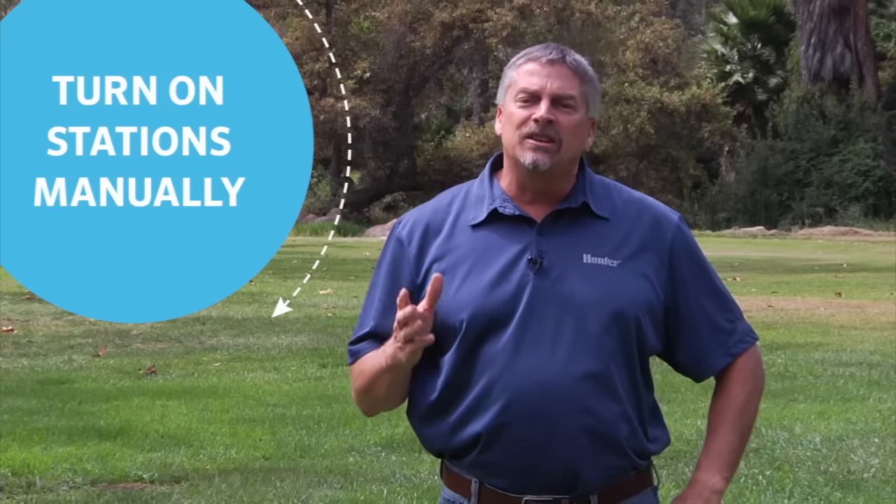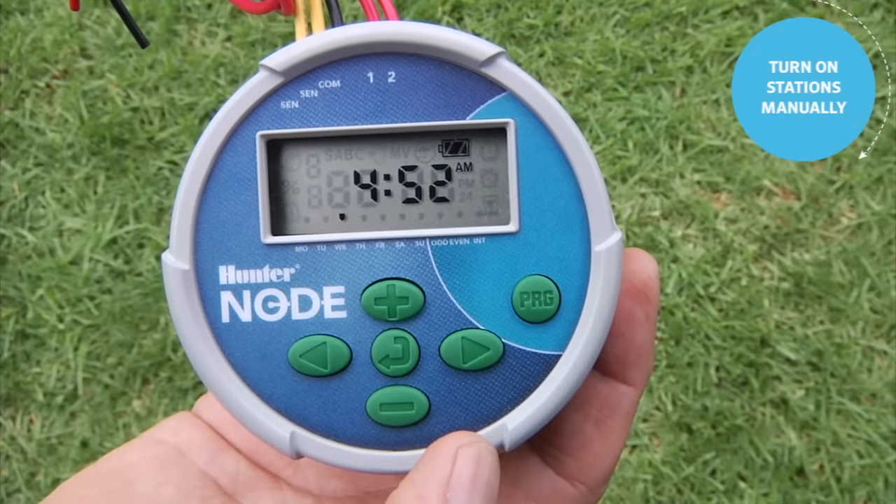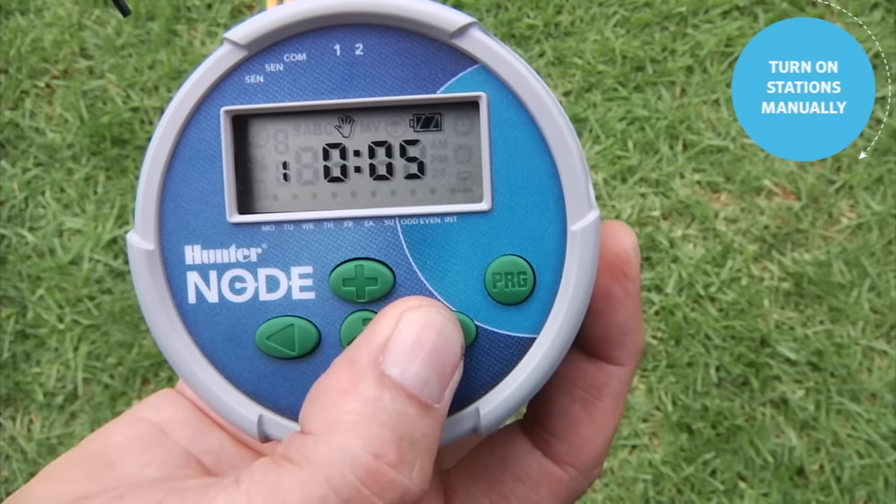Like all Hunter controllers, the Node allows you to turn on stations manually. To start a station manually from the Node controller, simply hold down the right arrow to enter the manual mode.